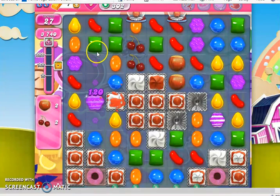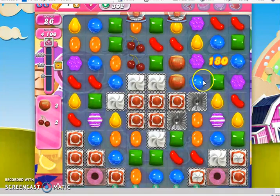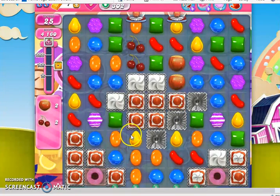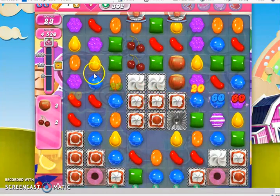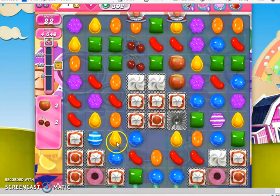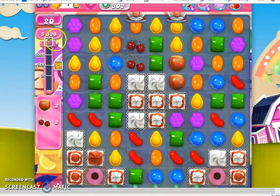This level you don't really need very much strategy to beat — you just need a lot of patience. That's what I'll say. That's pretty good — striking more of the frosting, making a few more specials, which is also good. Really, I'm hoping that we can get to these coconut wheels pretty soon, because we're down to 20 moves.